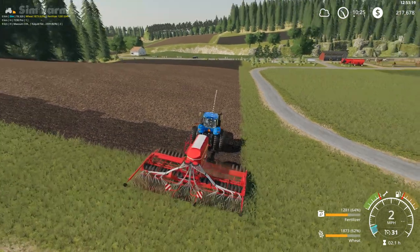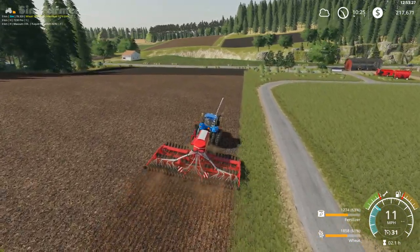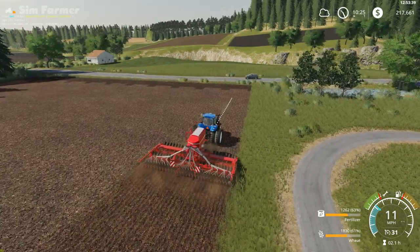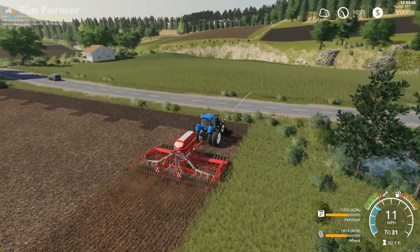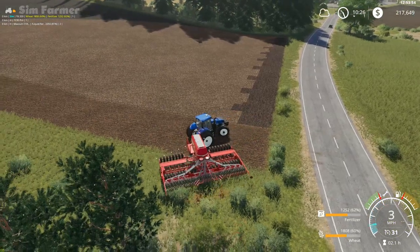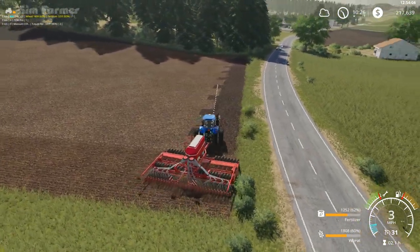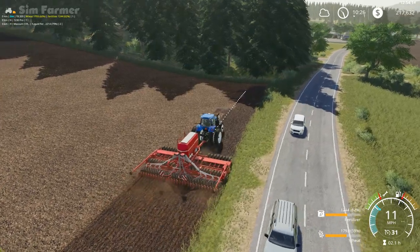We'll get the drill switched on lower down and get field 24 done — I'll do wheat in this one. Then field 5, we'll think about what we'll do in that one. I might do some sunflowers in that one. We'll get this one finished first, and then hopefully our worker isn't far off finished on field 5 so we can get straight over there with the planter and get that one done as well.